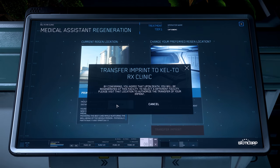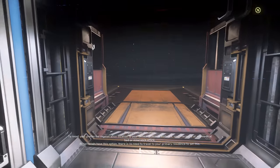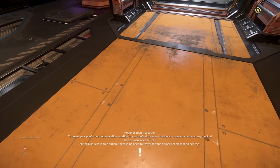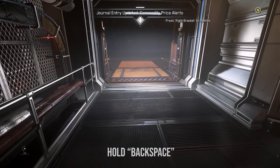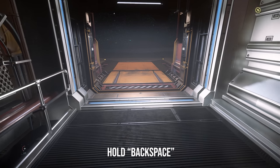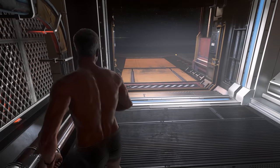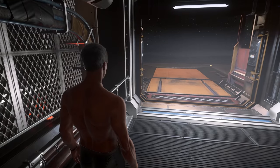If we do something really stupid like go out into space without a helmet, that status system we talked about earlier will activate bottom left and say we only have five seconds to live. You can actually hold Backspace to reset your character - I would not recommend doing this in this update because you will lose your items. But if you're absolutely bugged out and there's no way out, you can hold Backspace to wake up at the clinic.